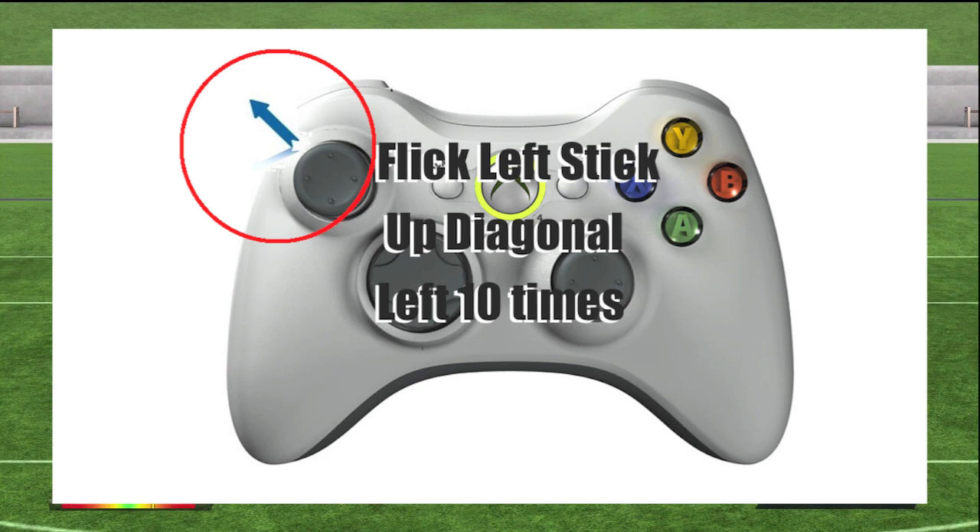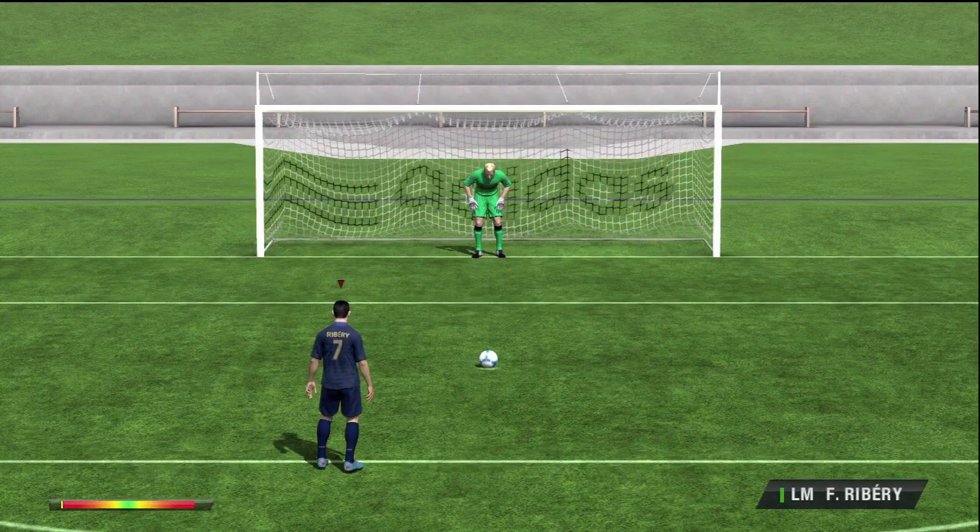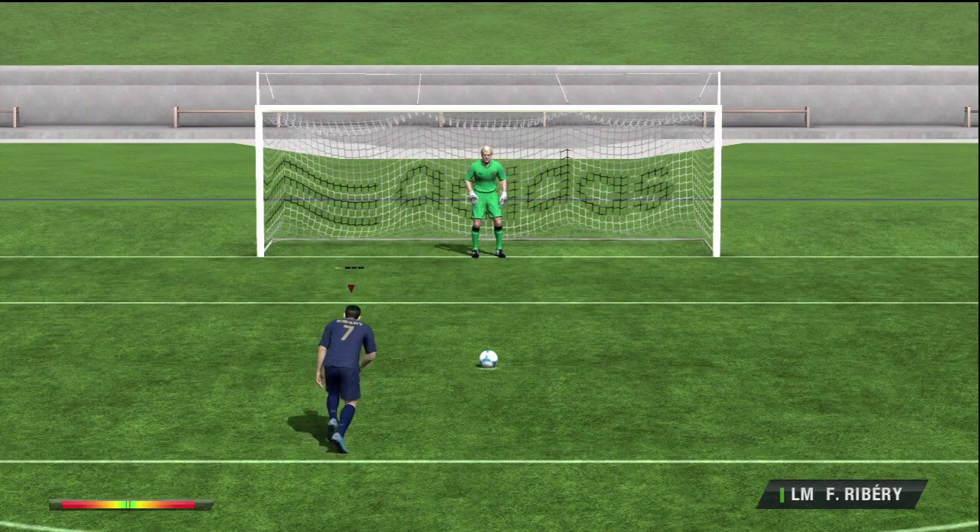Anyways, back to the point — you're going to want to flick the left stick up diagonal left 10 times, so that's just straight up diagonal left. It'll look like this: you're going to stutter step, B, B, then flick it 10 times.